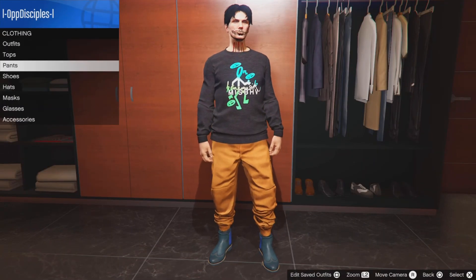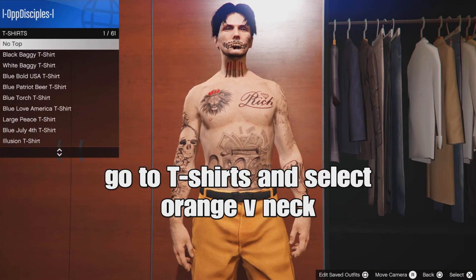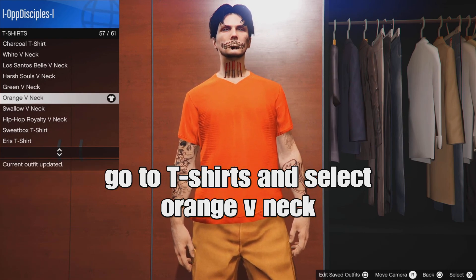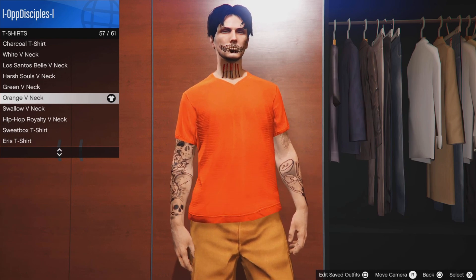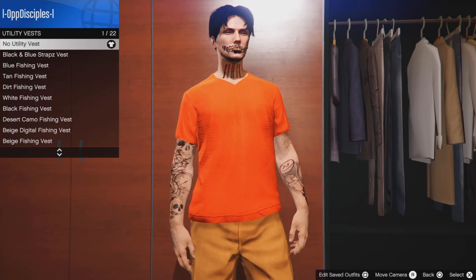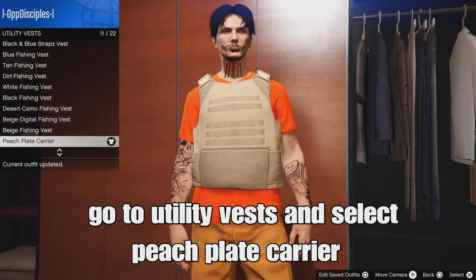Once you get that done, we're gonna make the outfit. To make the outfit, you need the joggers, or you can use any pants. Go to t-shirts and select the orange v-neck t-shirt. This is the only orange plain shirt that I found. Select this one, now go to on tops, go to utility vests, and select the peach plain carrying vest, or any type of carrying one like this one.